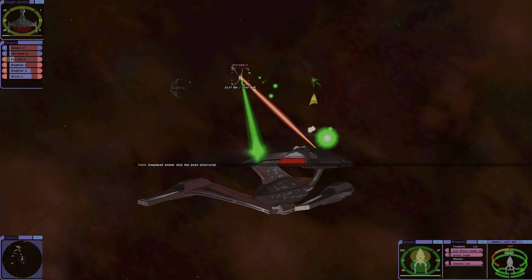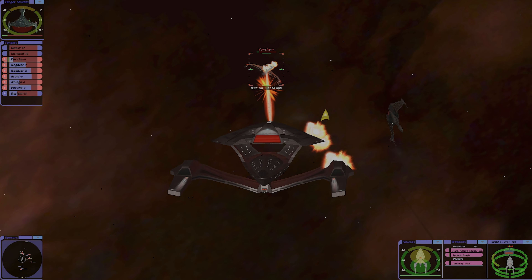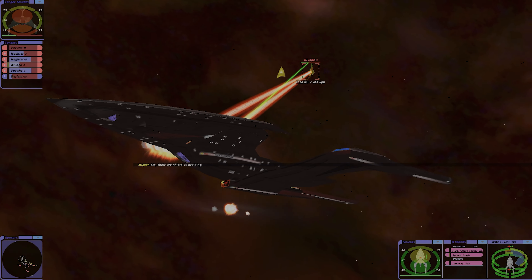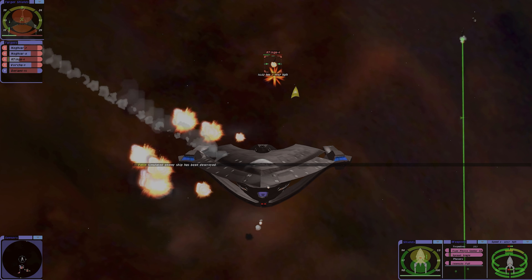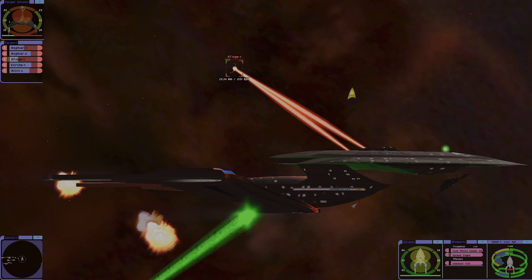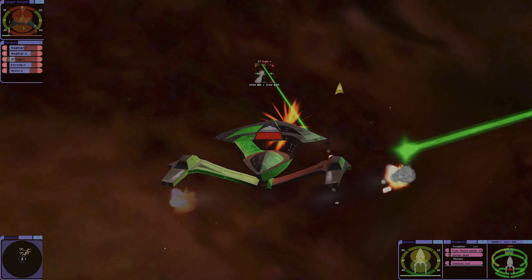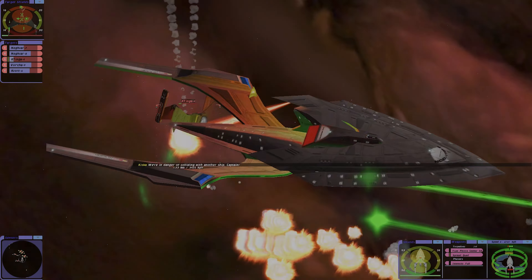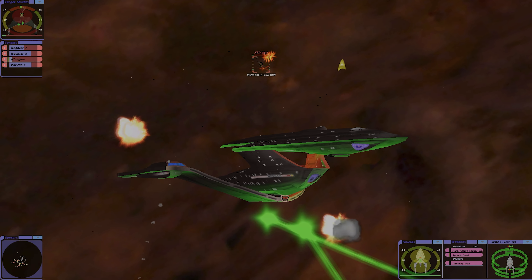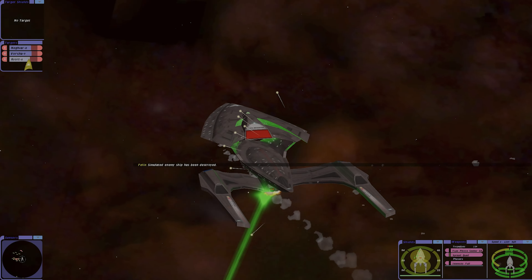Simulated enemy ship has been destroyed. Simulated friendly Galaxy-class has been destroyed. Simulated friendly ship has been destroyed. Aft shield is draining. Simulated enemy ship has been destroyed. Simulated friendly ship has been destroyed. Oh, this isn't good. They are draining our dorsal shield. Simulated enemy ship has been destroyed.